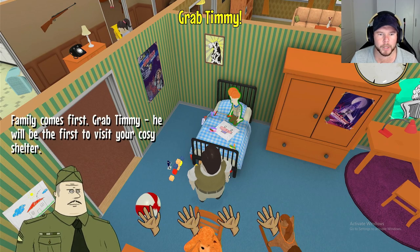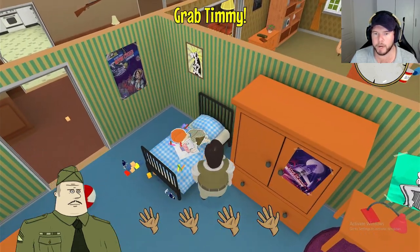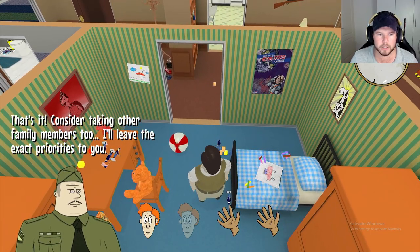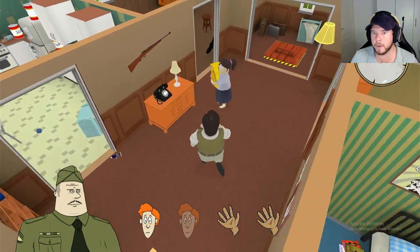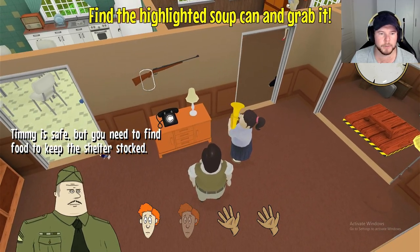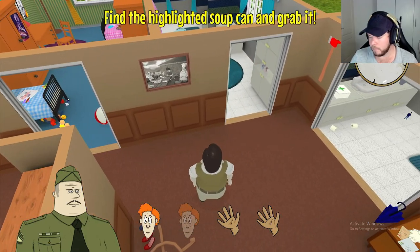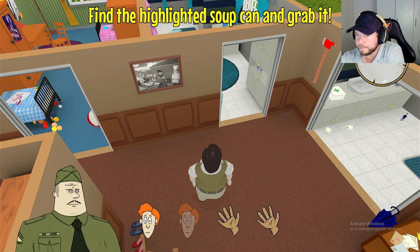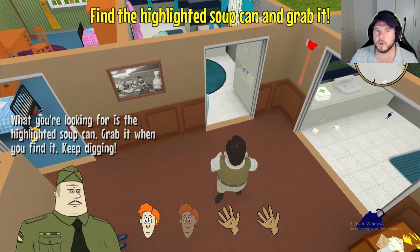'Family comes first, grab Timmy - he will be the first to visit your cozy shelter.' How do I grab him? I'm breaking everything! Okay, I got Timmy. Now what? 'Consider taking other family members too. I'll leave the exact priorities to you.' Find the highlighted soup and grab it. Timmy is safe but you need to - I can't breathe that fast. My mouse is running out of juice, I have to plug it in.